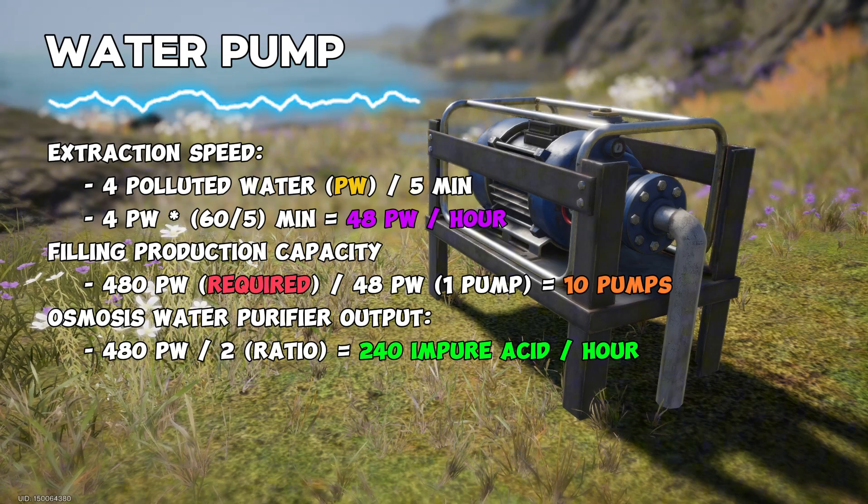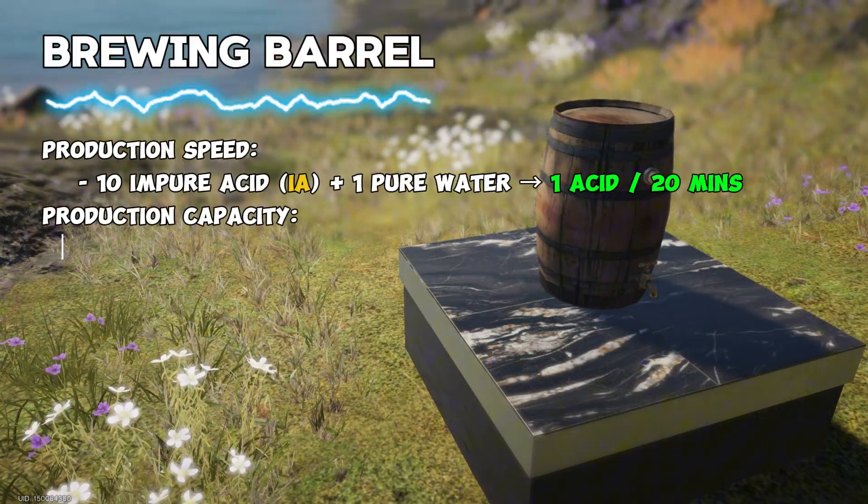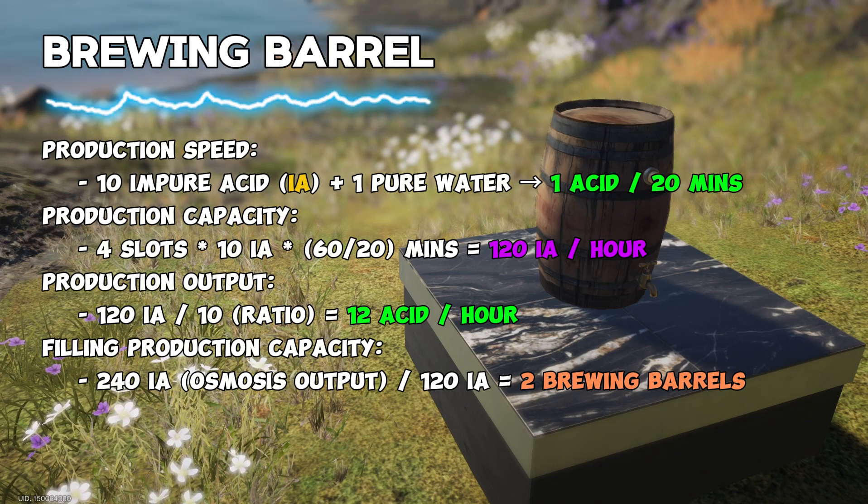The output will be up to 240 units of impure acid per hour. To produce 1 unit of acid in brewing barrels, you need 10 units of impure acid, 1 unit of pure water, and 20 minutes of real time.